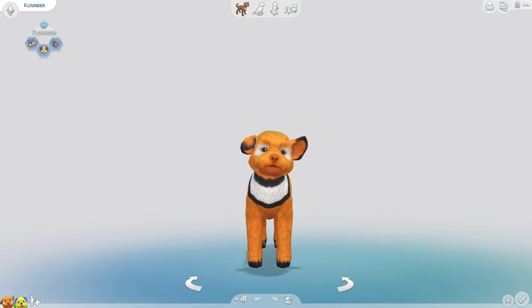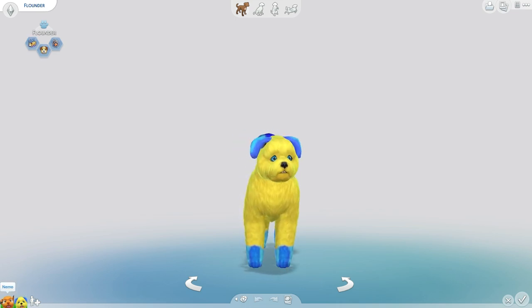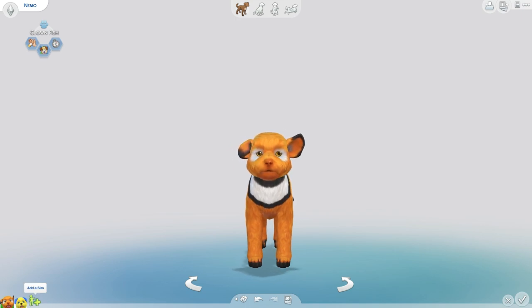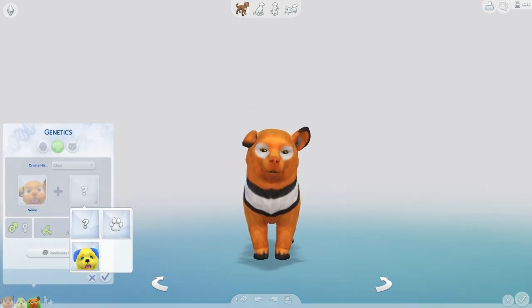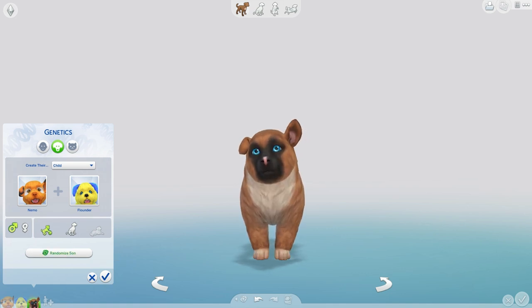Flounder and Nemo are males in their movies, The Little Mermaid and Finding Nemo. However, we're going to make Flounder a female today so they can fall in love and make babies. We have Nemo and Flounder — Flounderella, I should name her, maybe. Nemo is the proud father and Flounder is the mother, so let's see what type of babies we can have.